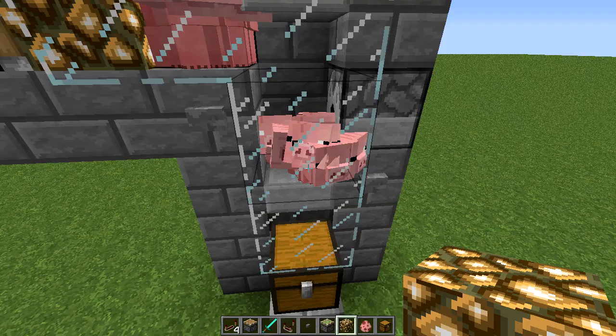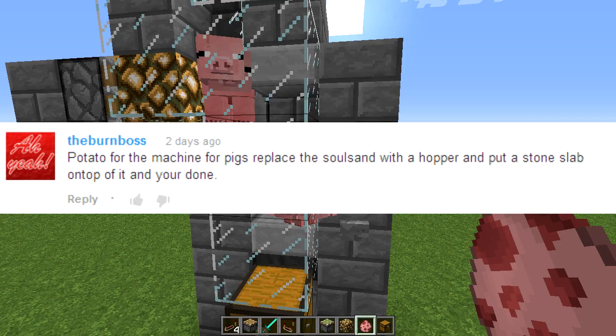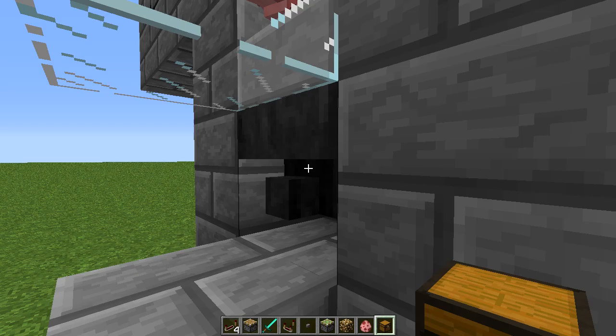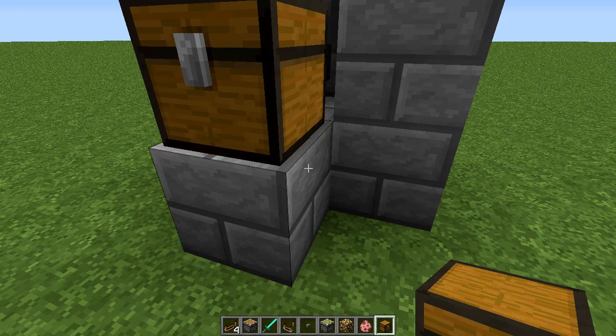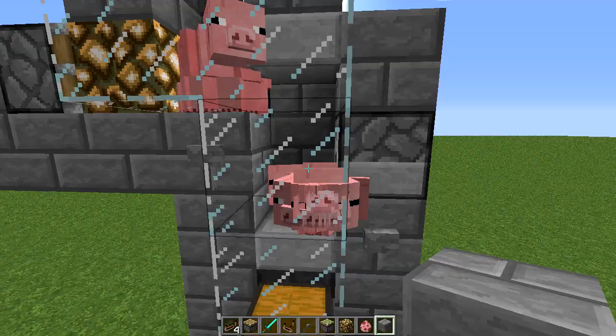To solve the bottom half, The Burn Boss left a comment on the last episode to replace the soul sand with a hopper, which is what I did right here. There's a hopper here instead of the soul sand and then there's a half slab on top of it. We put our chest back there, so we've raised it by one - the hopper used to be down there and then there was a chest here. Instead we raised it, and because of that the baby pigs will not burn.